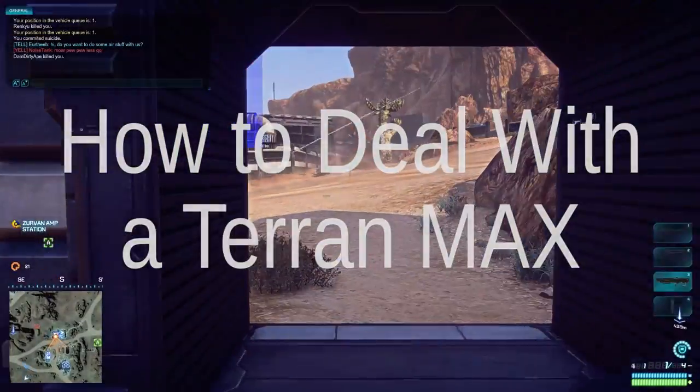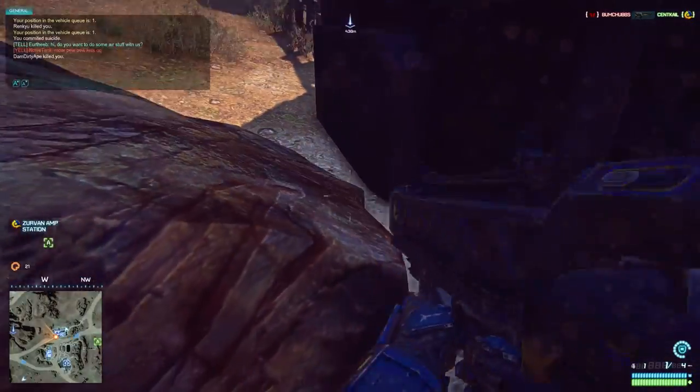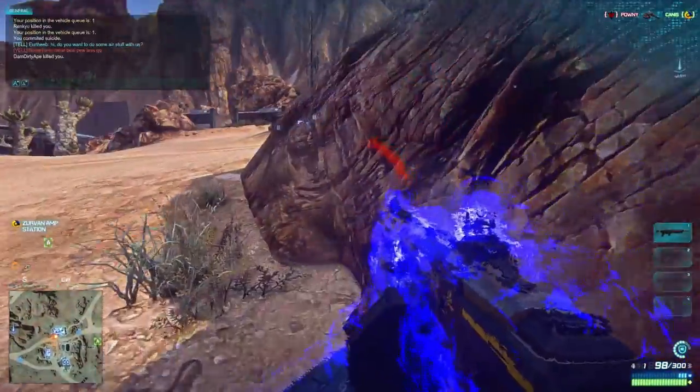How to deal with a Terran Max. When you see him, he'll be rounding the corner of a building. Put a rocket in his face. Then take cover so he can't shoot you.